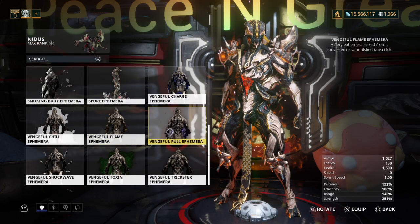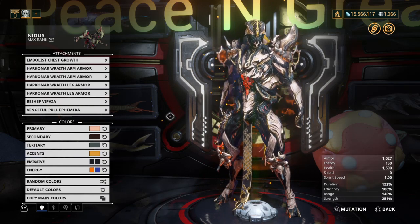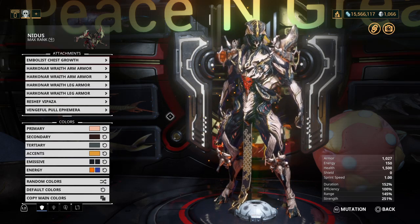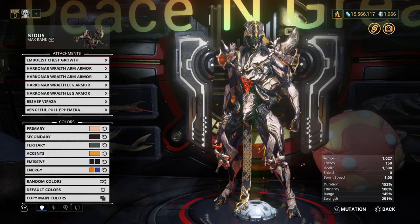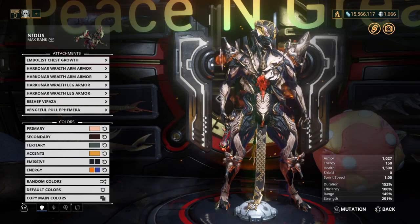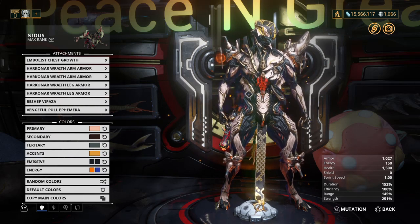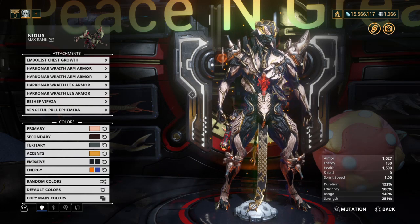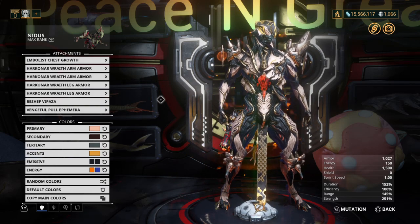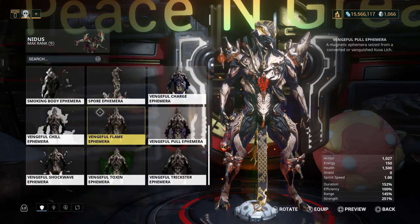Next we have the Vengeful Pull ephemera. Fun fact: this particular ephemera was actually broken when the Kuva Lich system was released — imagine a broken steam pipe blasting a high volume of steam, but applied to the torso of your Warframe. Thankfully it has been fixed and it's a really nice little ephemera. It takes color cues from both energy colors — blue glowing in the torso with little orange particle effects dancing around. Vengeful Pull is a magnetic ephemera, so you'll need a magnetic progenitor.